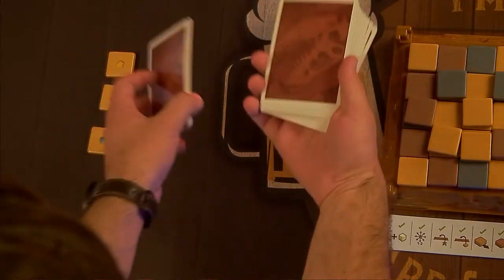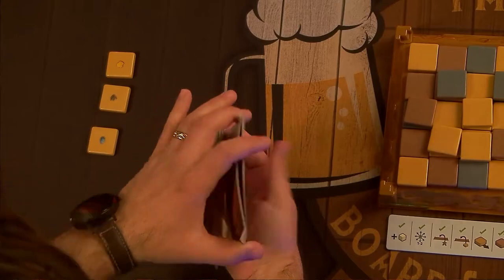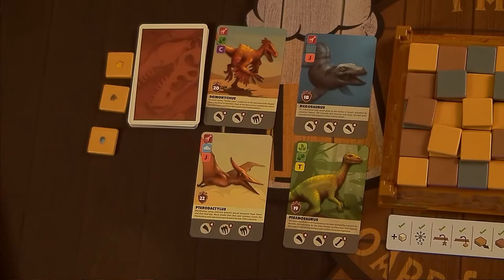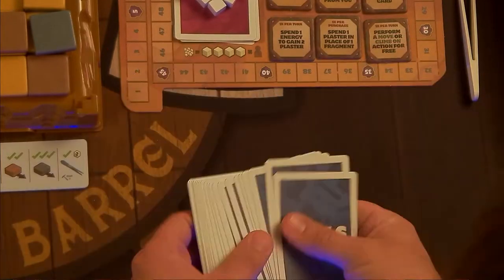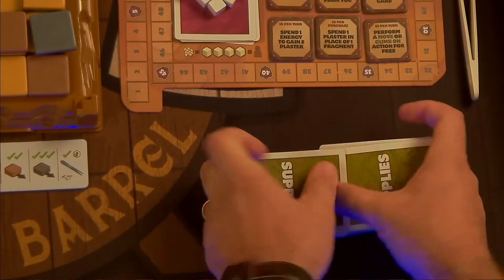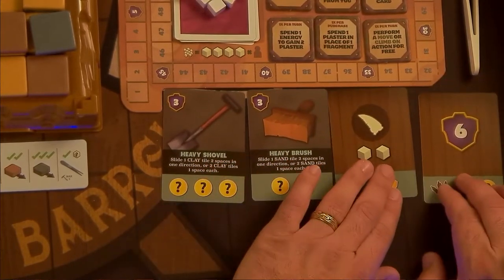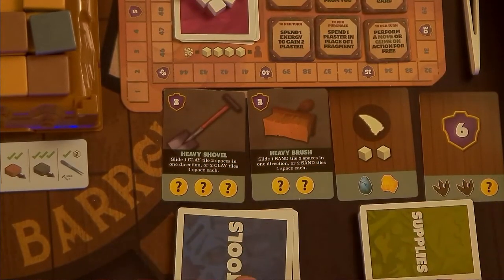Shuffle the dinosaur deck, deal four cards face-up to the dinosaur display, and leave the rest in a face-down draw pile nearby. Shuffle the tools and supplies deck separately, deal two cards from each face-up to the market display, and leave the rest of each deck in face-down draw piles.